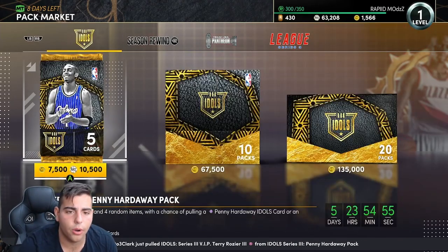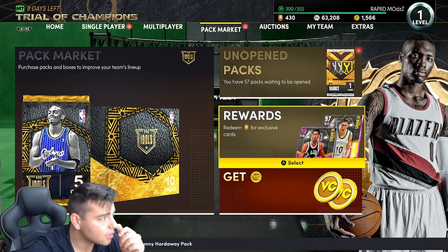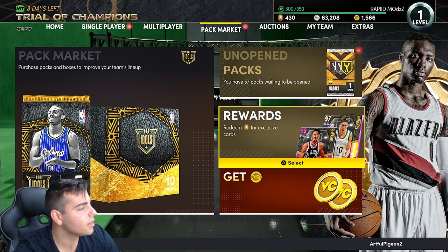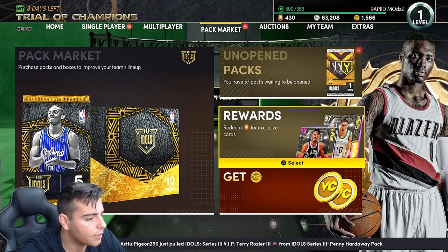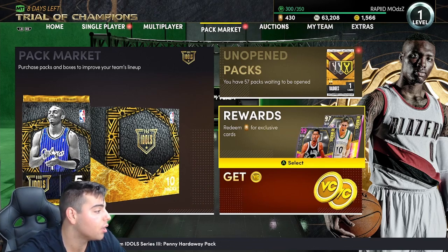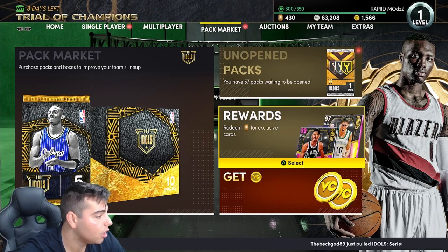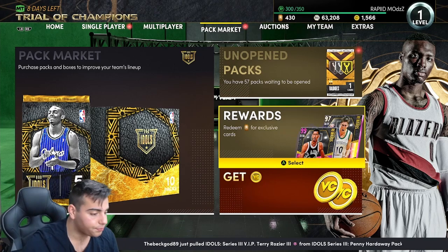Let's go over the locker codes first. I'm going to search NBA 2K21 locker codes right now. Honestly they're slacking with the codes — they're bringing content but where are the codes? Last year we used to have 17 active codes including creator codes, but these codes are terrible. We really only have three codes and they're kind of old. Diamond consumables aren't good anymore.